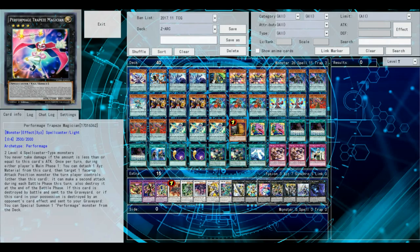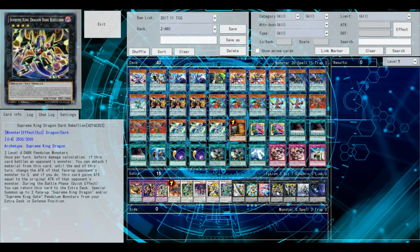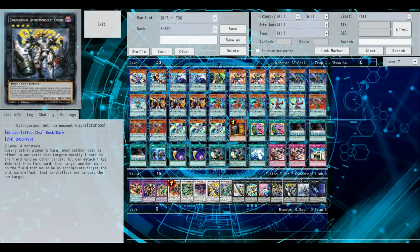You have Performer Pal Trapeze Magician. This is really only for the Trickstar matchup — nothing else. You're never going to make it otherwise. King Dragon Dark Reliant — this card is really good for OTKs. If you have a kill confirm, it's really good. Carina Gorgon — I like to run it because you can redirect targets, which is super good with this card. Also, you get to annoy your opponent because they have to use the 50 button on their life point calculator.